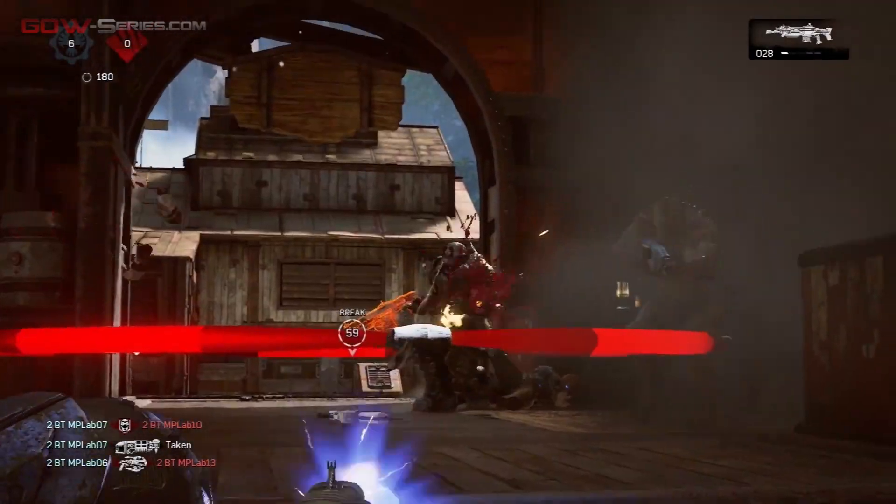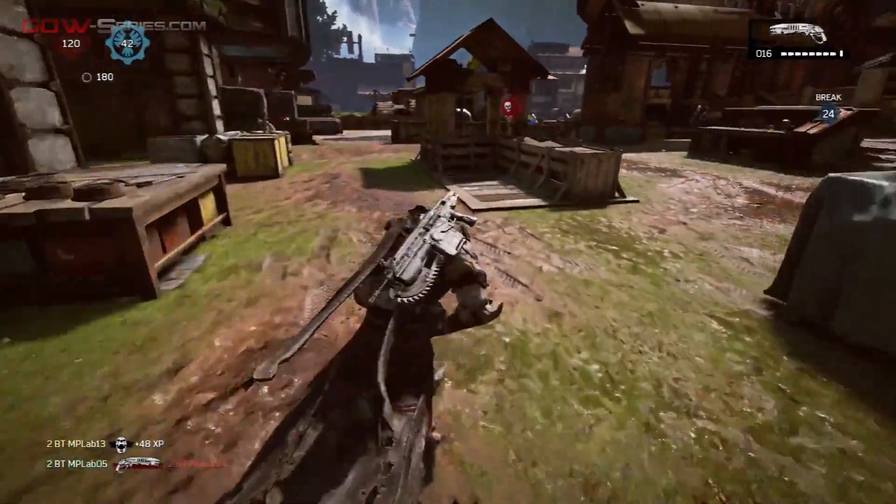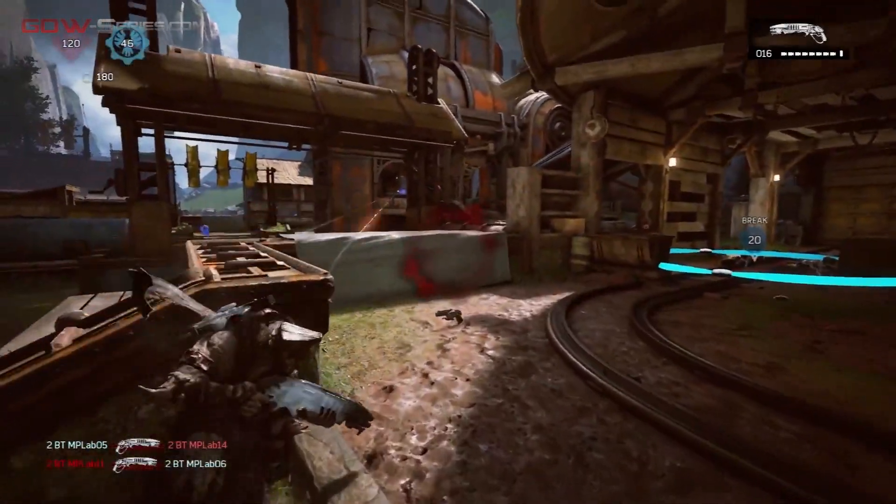Dawn really embodies a high-risk, high-reward philosophy. Players can fight for the bar fight on one side of the map and that's going to have a view over a lot of the map. Once you win it you can hold it and use it to your advantage, but the cover on the other side is linked in such a way that players with great movement can actually get by while only exposing themselves a little bit to the torque that's above them.